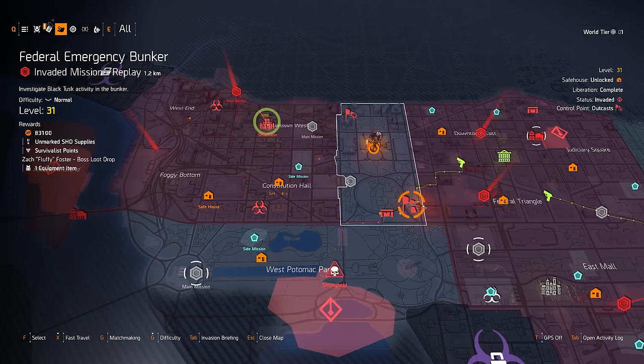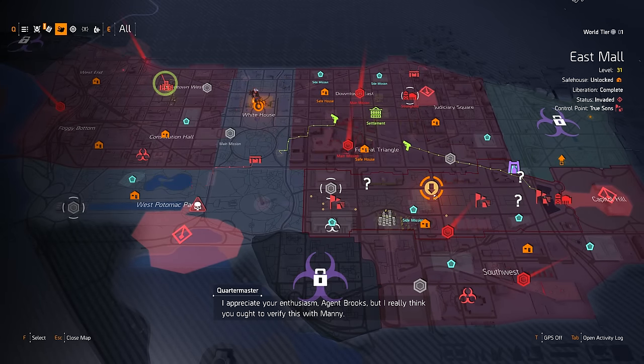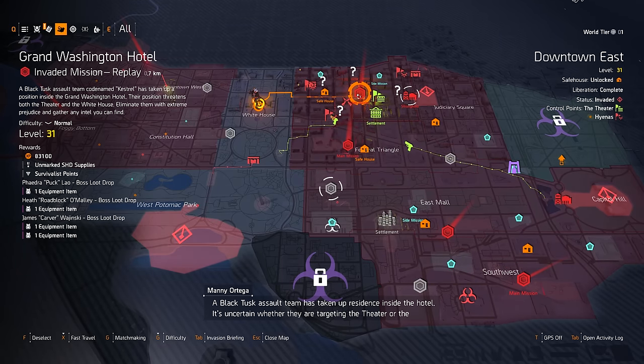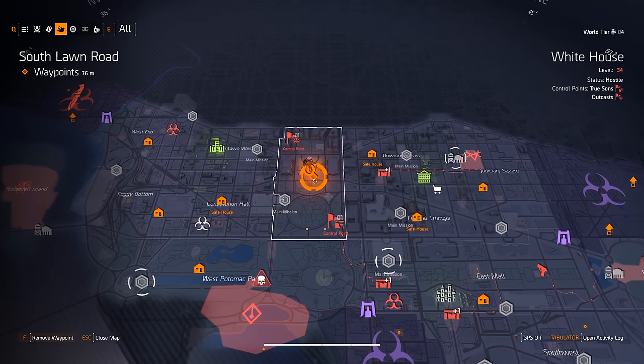So just grinding invaded strongholds and missions seems to be the best way to go, right? The only problem is that invaded strongholds and missions aren't replayable. Once you finish the campaign and get to World Tier 1, you'll have six invaded missions and three invaded strongholds each giving you five specialization points, but after you do them once, they can't be replayed.